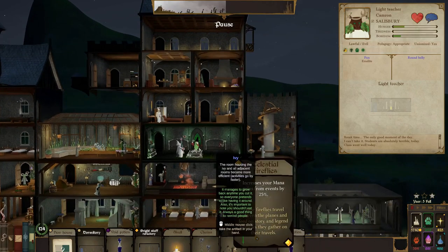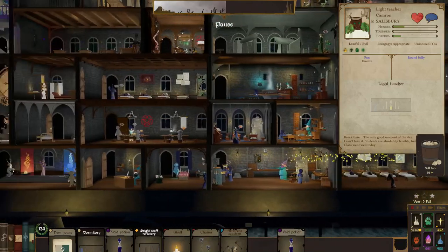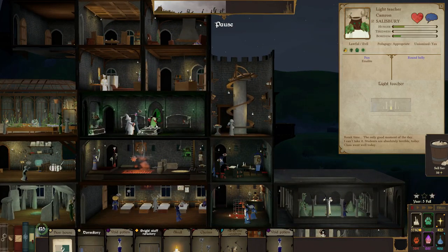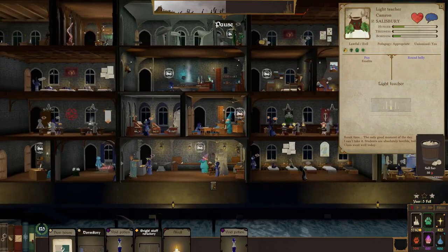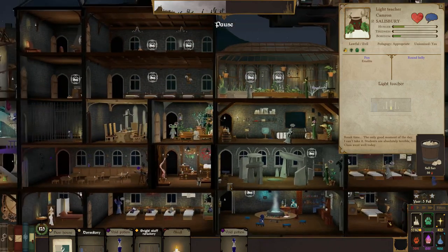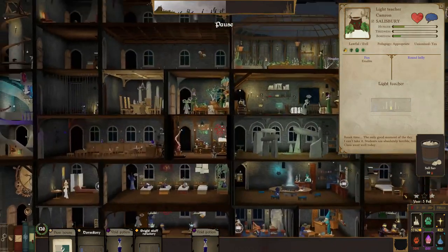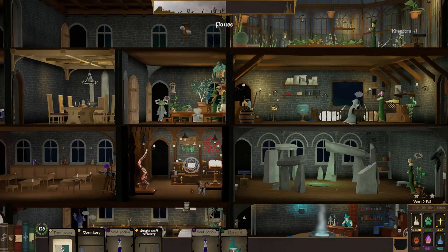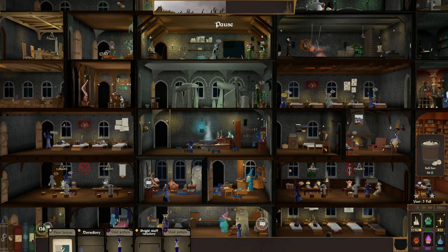Mana from events — celestial fireflies, this is one where you can just toss it anywhere — in a place that is not actually very critical. The shadow 101 room should be fine. All-in-one cauldron can go down here to help our needs. Chains — hmm, we'll put the chains here. The skull — do we have a free slot in our trophy room? We do not.